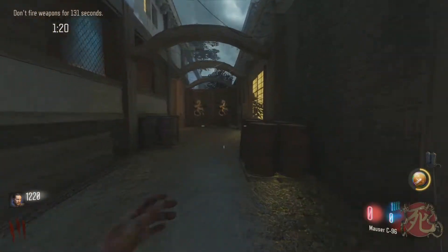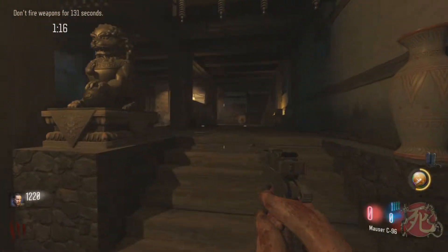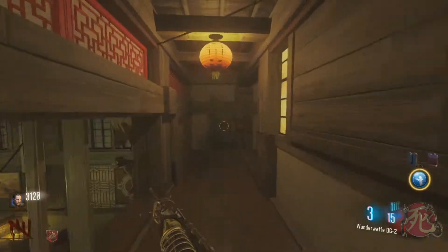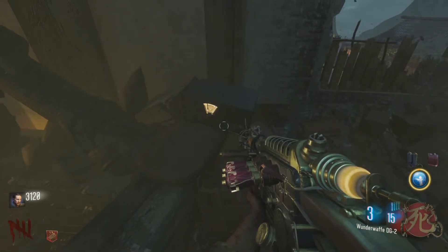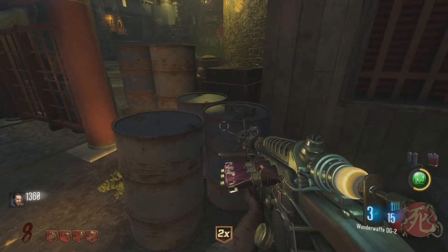To unlock the air raid on the map, you're going to have to go around and hit three radios that are hidden around the map. The first one can be found just here in the room next to spawn on this table. The second one can be found in the room above spawn just here, and the third and final one can be found on this barrel in the courtyard just under the pack-a-punch building.